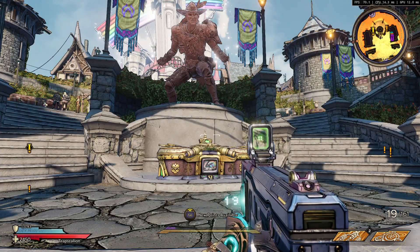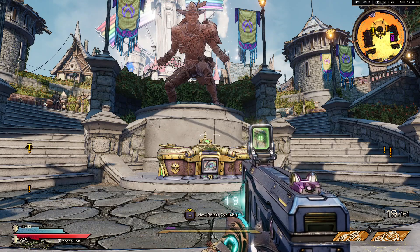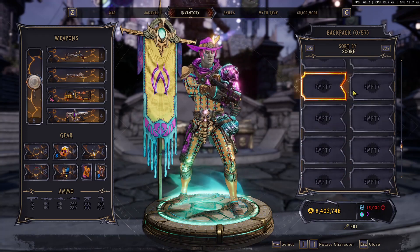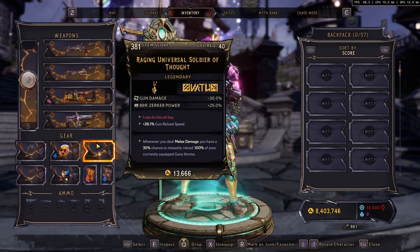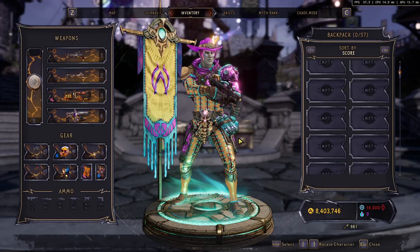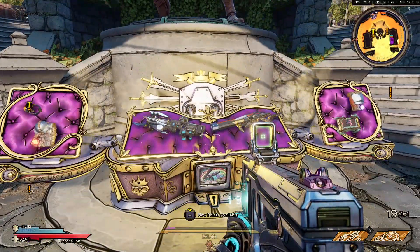Welcome to Tiny Tina's Wonderlands. We're going to open 10 skeleton keys and see what we get. I've emptied my backpack — I've kept a few items just so I know what guns I've still got. We're going to open some and hopefully get something new, because I've got a lot of trash, I'm not gonna lie.